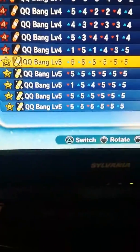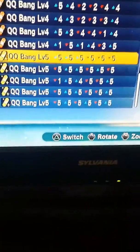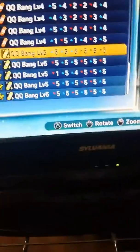So anyway, the point is: make a QQ bang with a light heart suit mixed with another light heart suit, mixed with an ultimate mix capsule. It'll balance out everything and keep everything balanced.